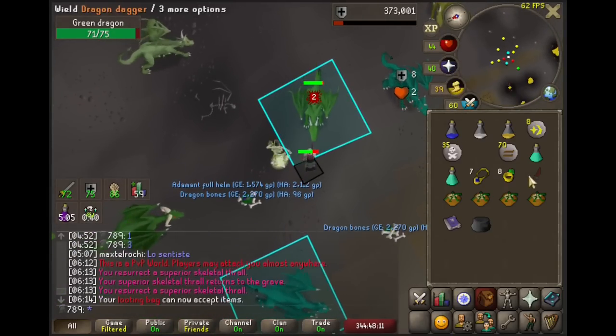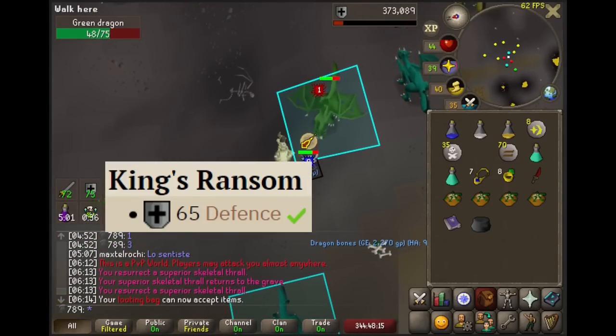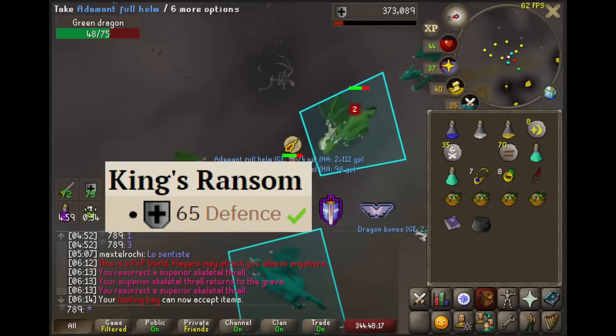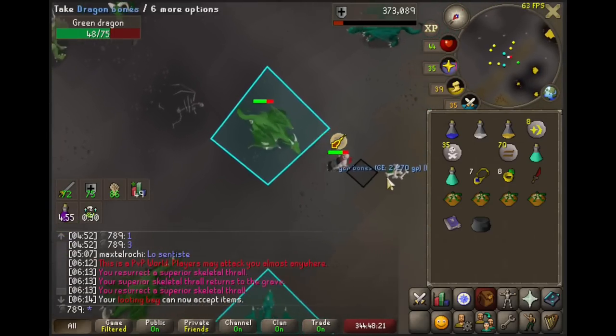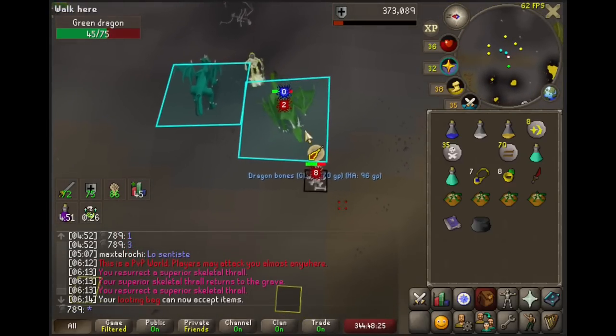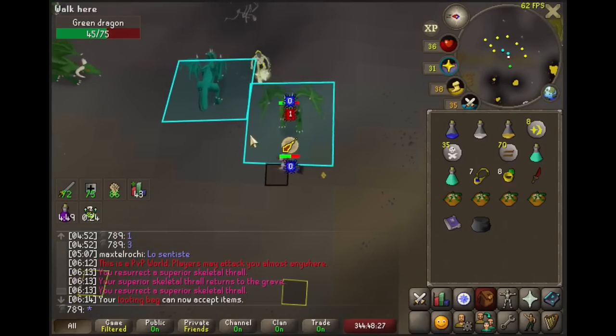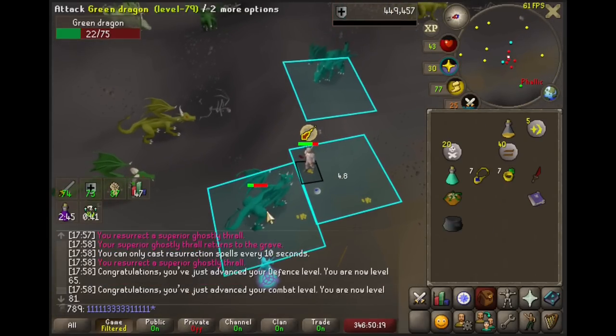I'm currently training here until 65 defense, which is a requirement for the King's Ransom quest, and that will unlock me the better prayers that I want: Piety and Chivalry. You may also notice that I am looting the green hides — those are going to be a very good source of GP and crafting XP very soon. Here's level 65 defense. Let's move on.